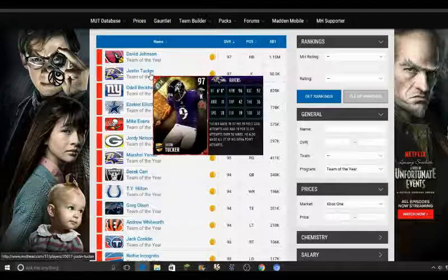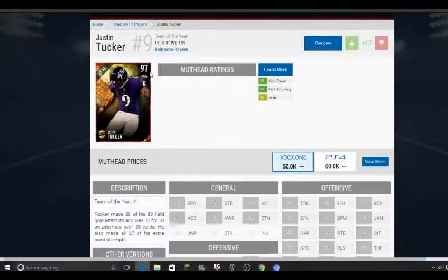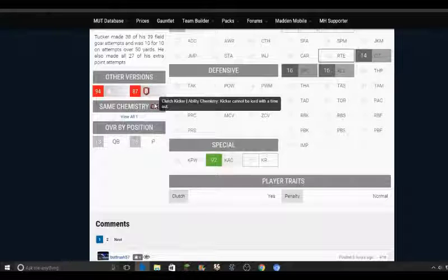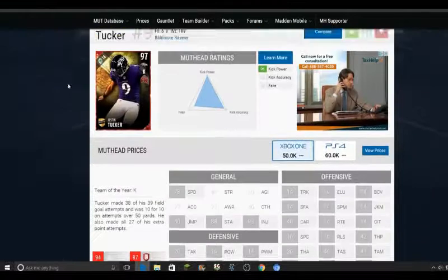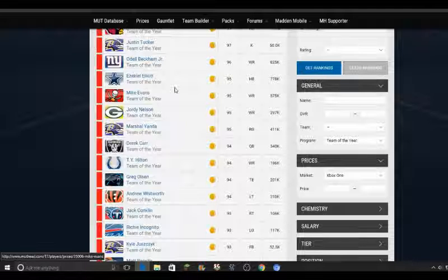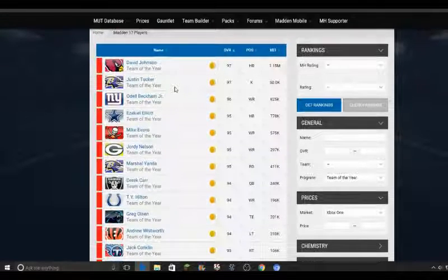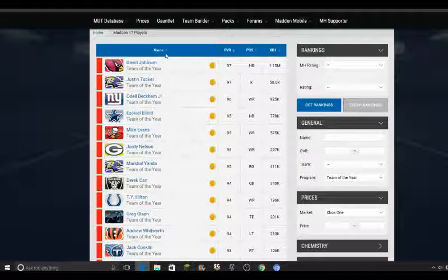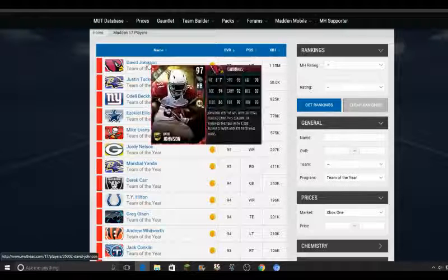Justin Tucker — I'm actually going to get this kicker. He's got Clutch Kicker ability: the kicker cannot be iced with a timeout, which is very helpful. I hate when you're about to kick a field goal and they call a timeout and you can't see the meter — that pisses me off. He's got excellent kick power and still over 90 kick accuracy. I'm probably going to save up for him because kickers are very important.